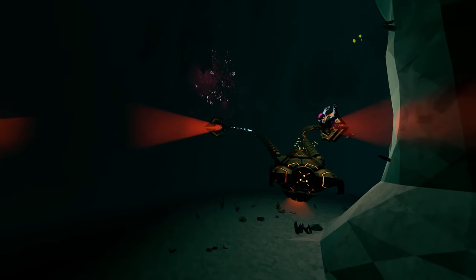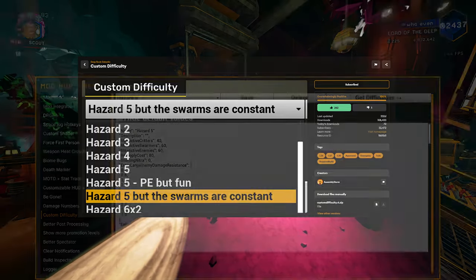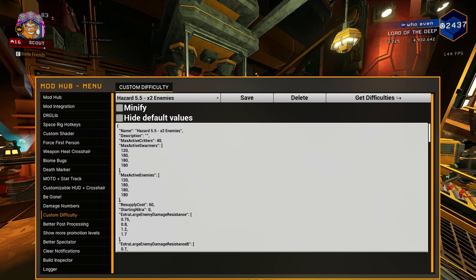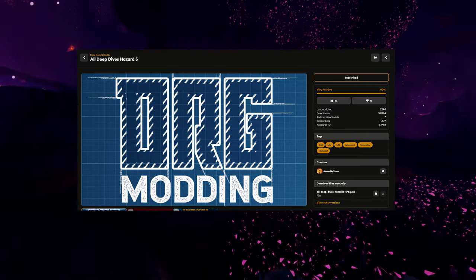The mod I use to increase my difficulty is Custom Difficulty. I've been using it for a few years now and it's a great way to easily switch between modded difficulties. To use it, simply copy and paste one of the JSON configs from the GitHub repository linked in the description and press save. This should then replace Hazard 5 with the new difficulty. The All Dives Hazard 5 mod will in turn make all dive stages whatever difficulty you have now set to replace Hazard 5.